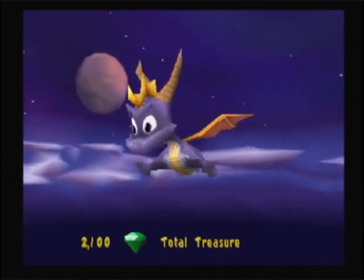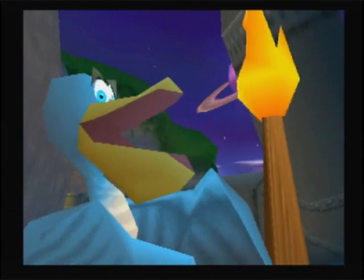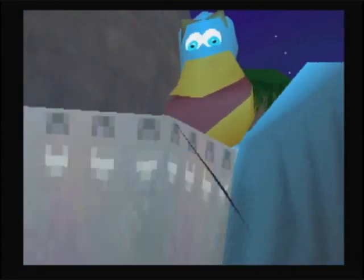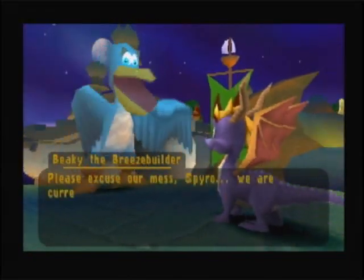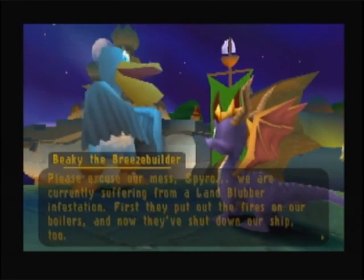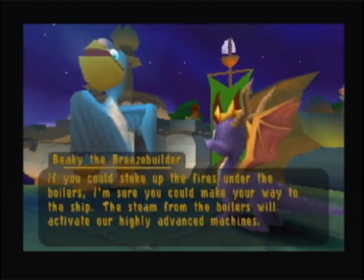Nice clear night sky with multiple planets and birds. Meet the Breeze Builders. They have trollish little problems that live in buckets. Please excuse our mess, Spyro. We are currently suffering from a land blubber infestation. First they put out the fires on our boilers and now they've shut down our ship too. If you could stoke up the fires under the boilers, I'm sure you could make your way to the ship. The steam from the boilers will activate our highly advanced machines. And so we have our task.